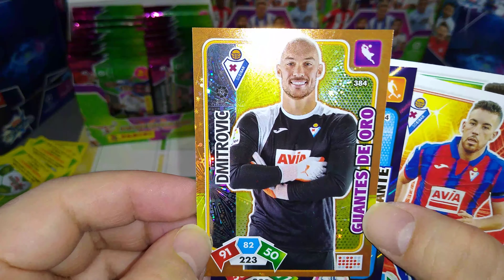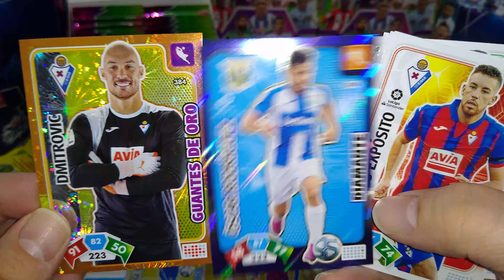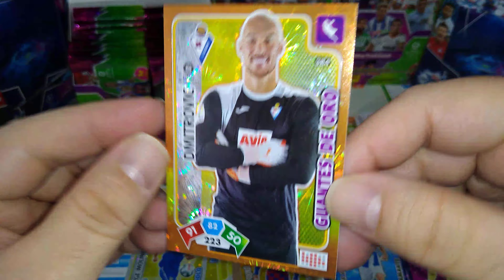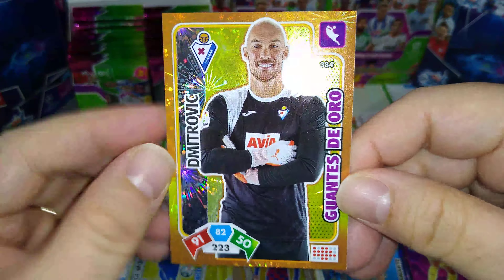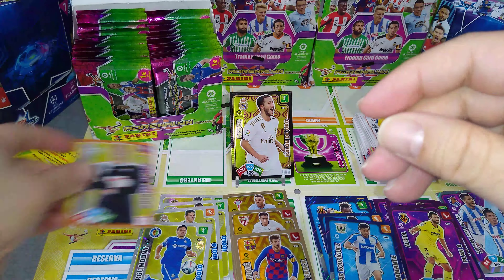Here's a keeper — Dimitrovic for Eibar and Oscar Rodriguez Diamante at Leganes. Here's our first keeper. The keepers look very, very nice — look at that, fireworks in the background with the orange and yellow background. We'll put them here.